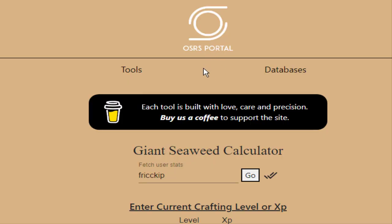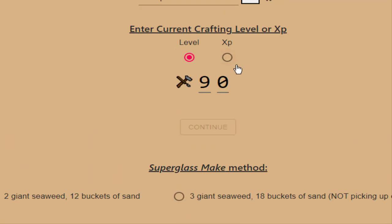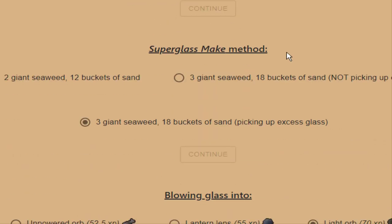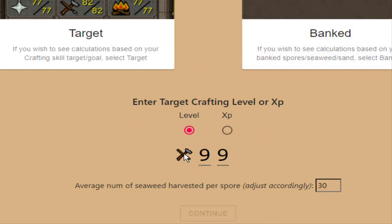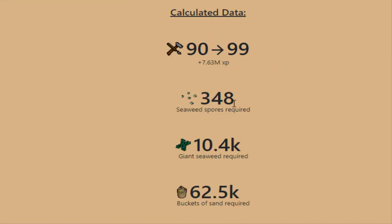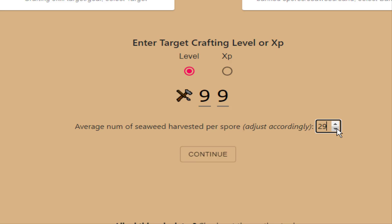If you go to the OSR's portal website, I looked up a giant seaweed calculator. You enter in your crafting XP or your level, the method you'll be doing for superglass make, what you'll be making, target level 99. It gives you all this data about the amount of giant seaweed you need, the sand you need, even the seaweed spores you need if you enter in the approximate amount of seaweed that you would get per spore.